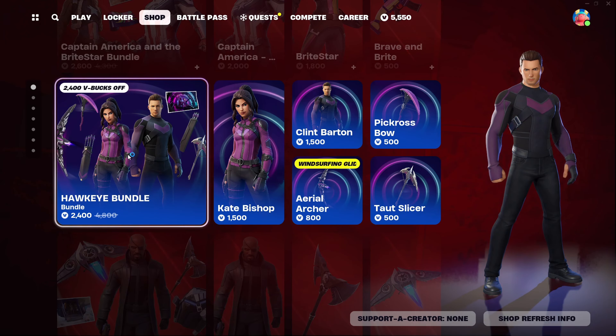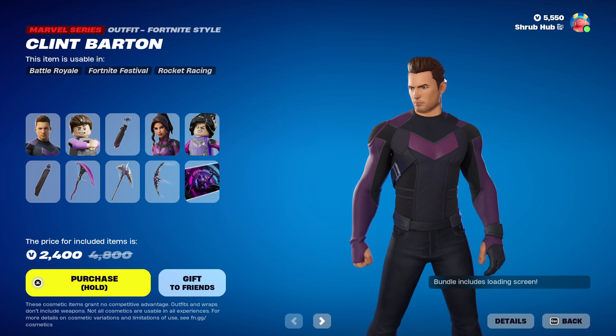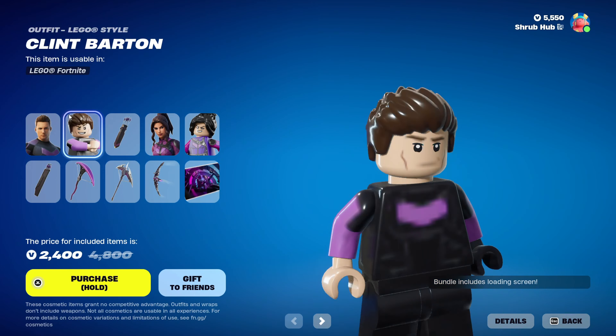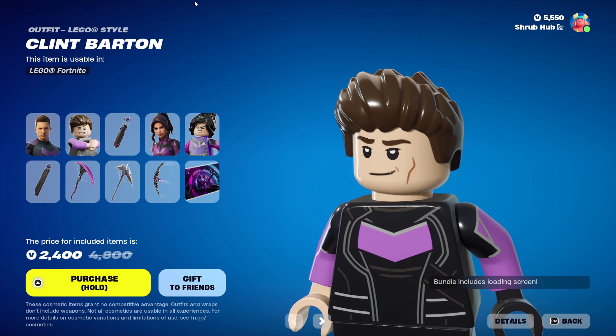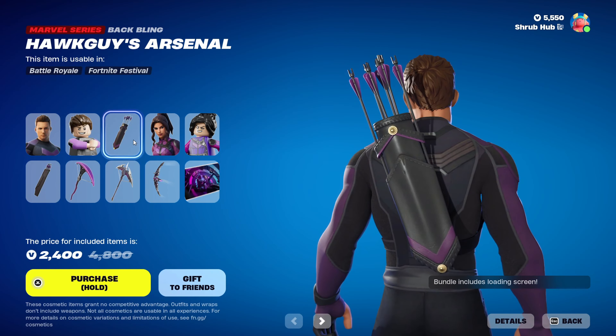Then we have the Hawkeye Bundle back — it's a pretty nice bundle. It comes with the Clint Barton skin from Chapter 4 Season 1. This is his Lego style. God, that does not look like him. He comes with Hawkeye's Arsenal back bling — very nice.